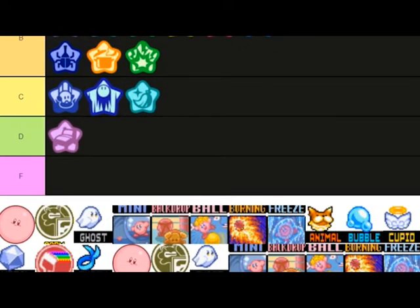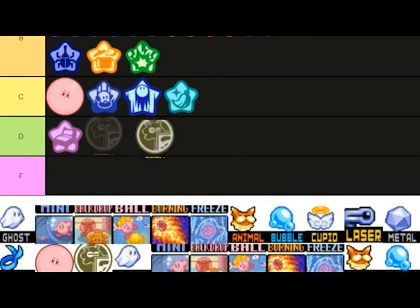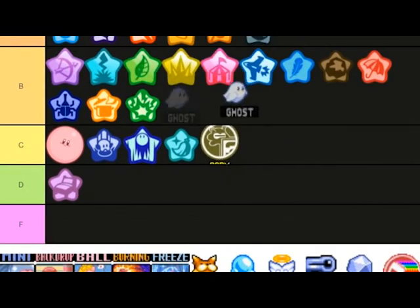Ball — I think this is from Kirby Mass Attack or Canvas Curse, one of the DS games — nothing special compared to other abilities. Copy is kind of cool if you want to get an ability but otherwise you can literally just find one, so C. Ghost — pretty cool to control enemies in Kirby Squeak Squad, but it doesn't help in bosses — neat idea though.